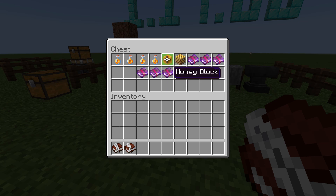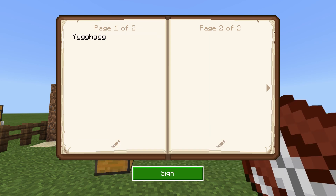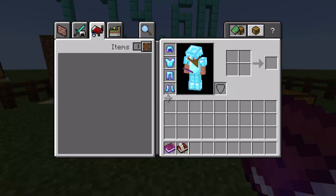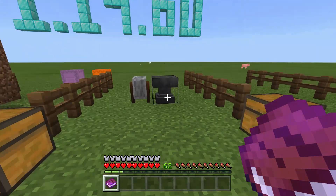You can get into glitch mode via making honey blocks — you need four pieces of honey. I'm not sure if that works on Xbox and stuff, but I've heard a lot of people on handheld consoles like iOS say it does work for them. The method I like to use is getting two books and quills, simply signing one book and quill with an author and writing something inside it. Then go into the crafting menu, place two books and quills, and pull one of them out — and now we're in glitch mode.